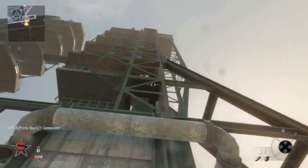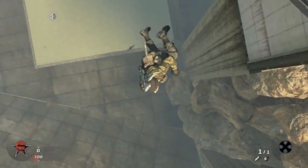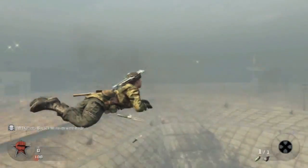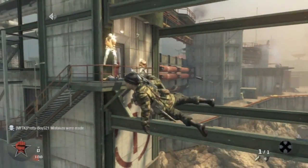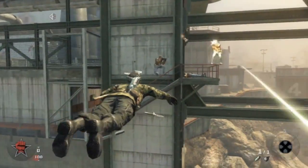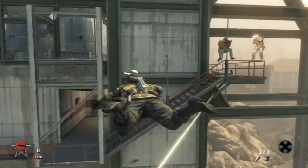They were shooting things at me and couldn't hit me. One thing you always want to do is look up, because if you don't look up, you'll die. If you go too far down, your face just starts bleeding — it's not that somebody's shooting you, it's that you're just dying. If it happens, you'll have to do the glitch all over.